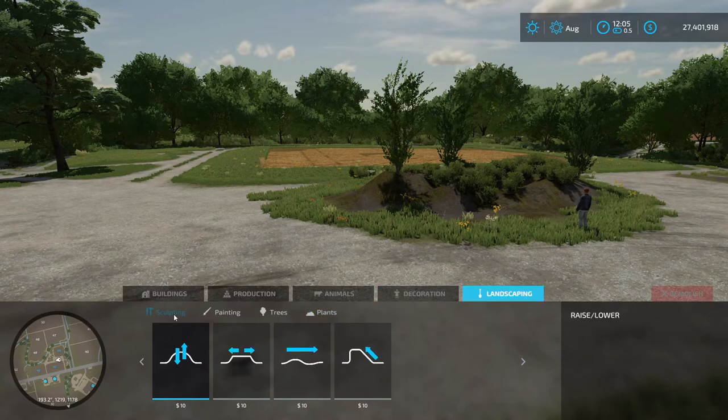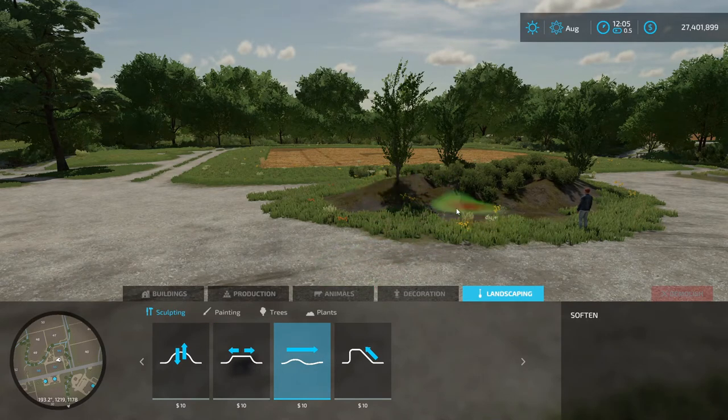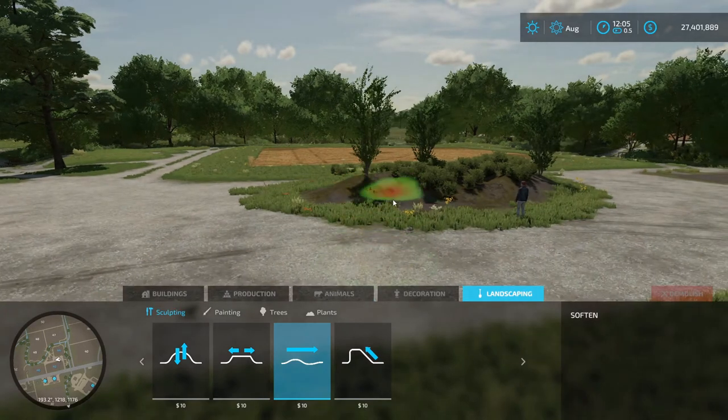So back to sculpting — sculpting is your land. Just remember: raise and lower — left click goes up, right click goes down. Level — you want to right click to set height, then left click and drag. Soften your tool. We can probably touch it up a little bit more, make it more rounded — because that's softened right there.